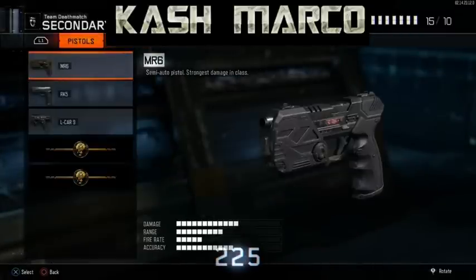Go to secondaries and select a random pistol. Once you get on your random pistol, make sure you hover over it and do not click on it — I'll repeat, do not click on it. Now what you want to do is tell your friend to invite you, and make sure your friend is in the Black Ops 3 main menu.